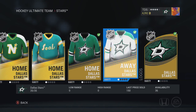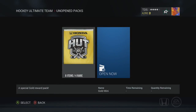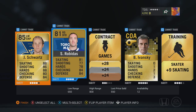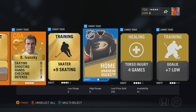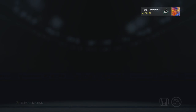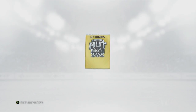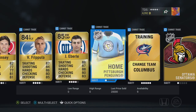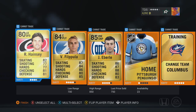They have 35 players in their collection and if you complete it you get eight packs. I'm not gonna show you all the packs, just some of them — if I pull anything amazing I'll obviously show that. The first pack we got nothing. In the second pack we pull Filippula and Eberle, which are solid players. They're just not worth much, but it doesn't really matter because these are all free cards anyway.